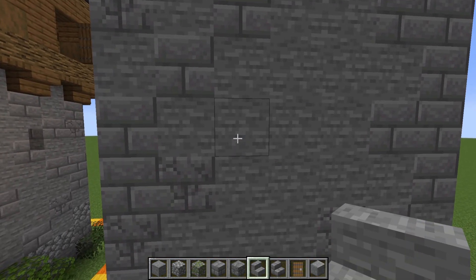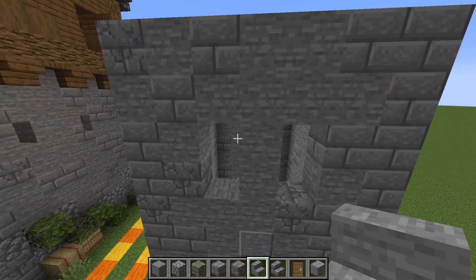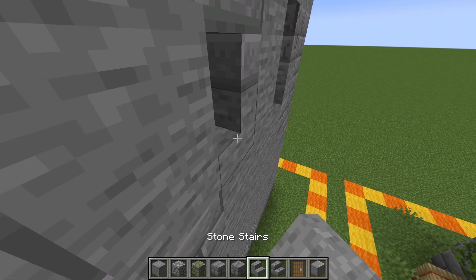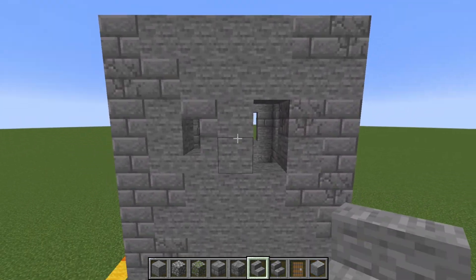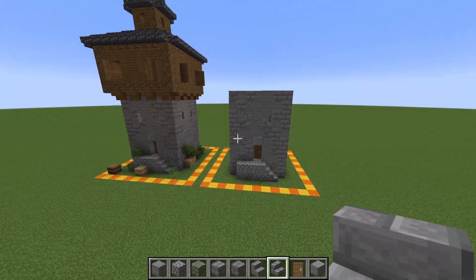Next, what we're going to do is knock out these two blocks on all sides of the building two blocks down from the top of this box, and then place an upside down stair and a right side up stair facing away from the center block to look like little arrow slits. And that's actually the bottom layer done.